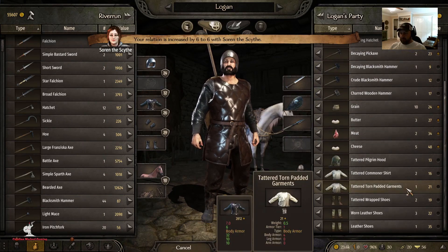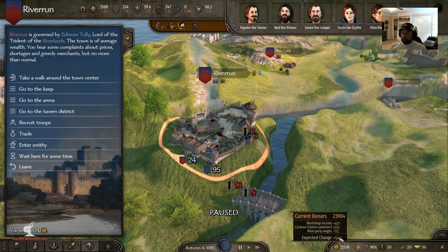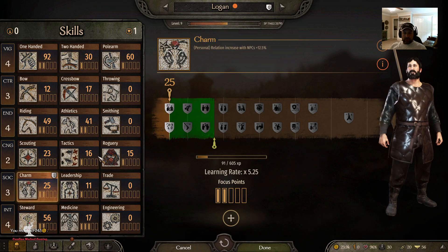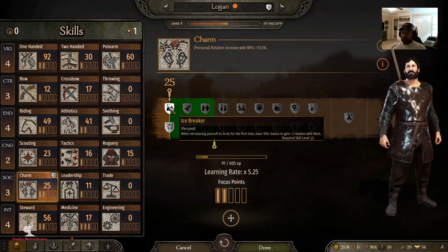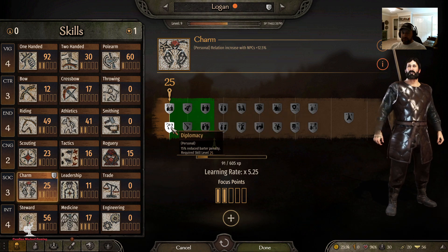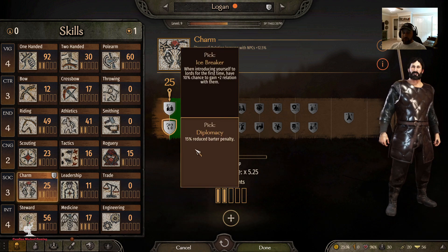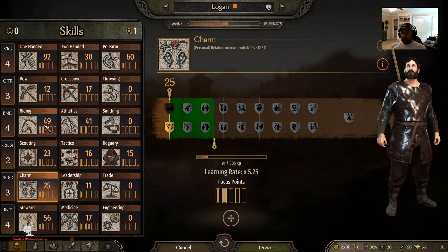I'll go ahead and get rid of the rest of this junk while I'm here. Then I'm going to level up my character. Let's do Charm first — Icebreaker gives a 10% chance to gain +2 relation with lords when introducing yourself for the first time. I don't think that's very good; +2 relation isn't good enough to pass up a 15% reduced barter penalty. That's huge — boom, no-brainer.